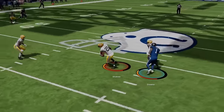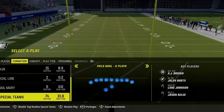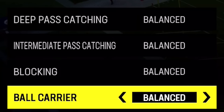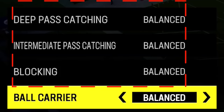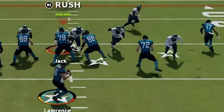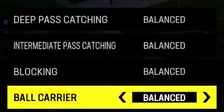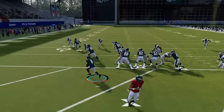Next I'll go over several ways to reduce turnovers. Having possession of the ball by limiting turnovers is very important to maintaining offense and winning games. Starting with limiting fumbles: the first trick is simple and can be done at any time through your coaching adjustments. Push in the R3 button or the right stick to bring up four options. The last one is a cheat code — set the ball carrier to conservative to significantly reduce fumbles across your entire team.